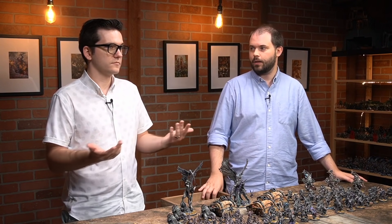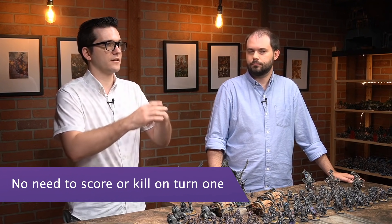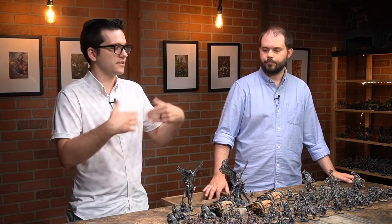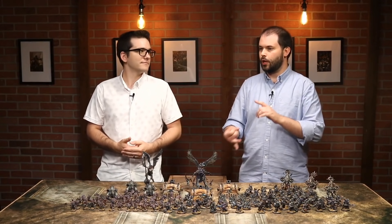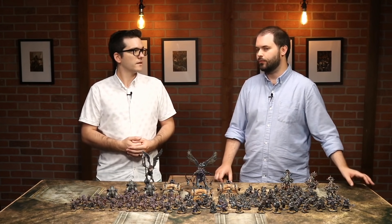Now thankfully, you don't have to do that anymore. With the removal of things like First Strike, ITC kills are completely removed from the new missions. You can just get in position and do nothing for the first turn. This is something most armies can do now, but Death Guard are especially happy because that's already the only thing they could do before. You don't have to kill in the first turn, you don't score points in the first turn, and you can score many secondaries in later turns. That slow start fits this slow-starting army really well.